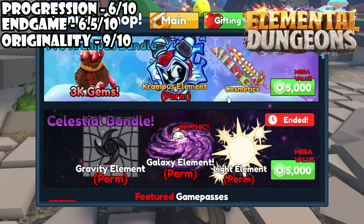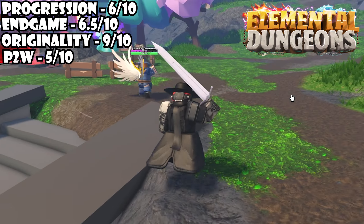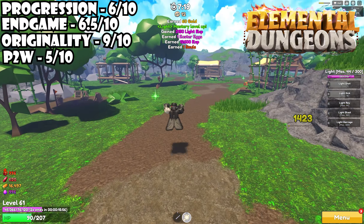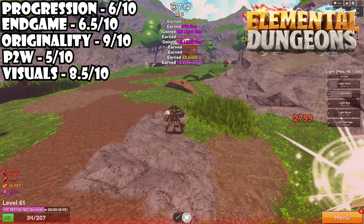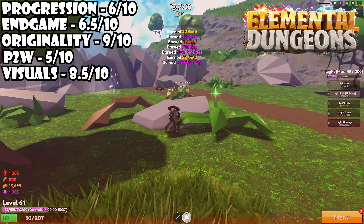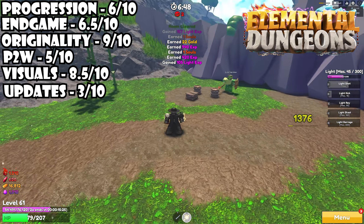Pay to win is worse here than Fabled Legacy for sure, as you can buy elements directly to help you in the game. You can't buy some of the best or rarest elements like Kit and Phantom, but you can buy Krampus, Reaper, and Galaxy, which are all really good. I'd say it's probably a 5 out of 10. This used to be like an 8.5 out of 10 though, but then they did start to add some pay to win mechanics. Visuals are solid — dungeons don't look bad and elements are pretty visually well done, like an 8.5 out of 10. For updates, they're always delayed — week after week after week — and there was one point where they went three months with no word from the developers at all. ED is like the megamy of dungeon games: potential but not realized potential. I'd give it like a 3 out of 10 for updates.